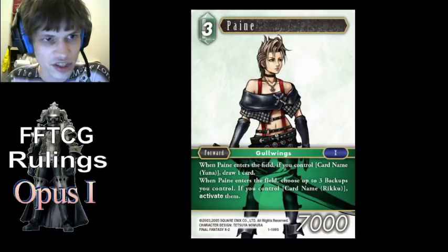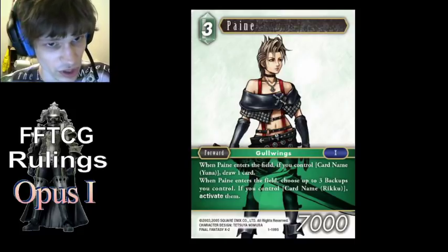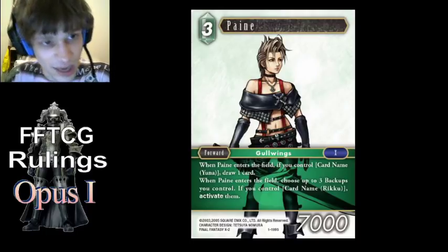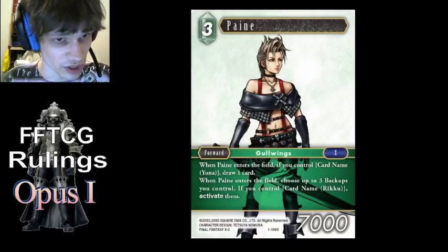Pain's ability that checks characters in play — those characters have to be in play at activation and also at resolution; the character has to be in play when it resolves to get the benefit. So if you were to play Pain and use Tama or something to bring in a unit in response, you still won't get to draw a card because it didn't even trigger in the first place.